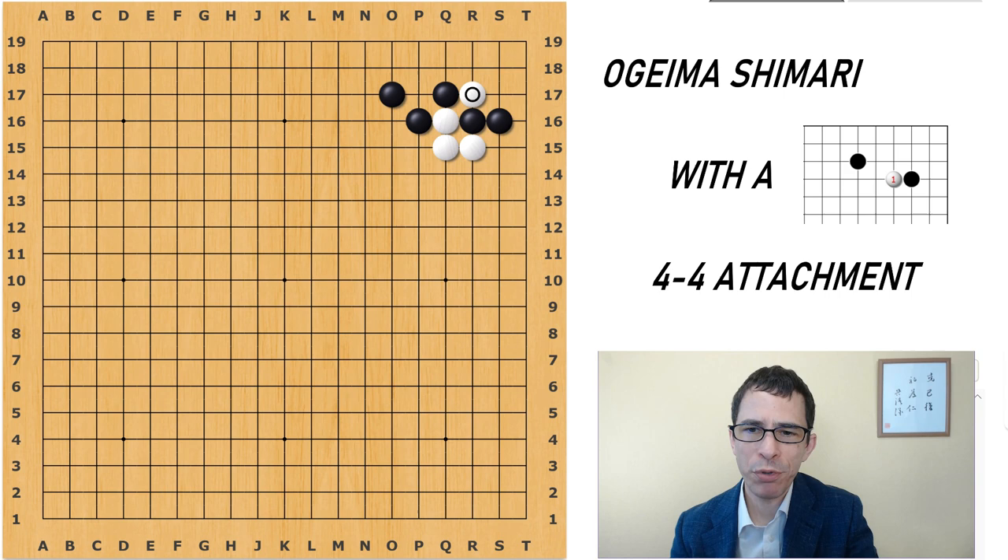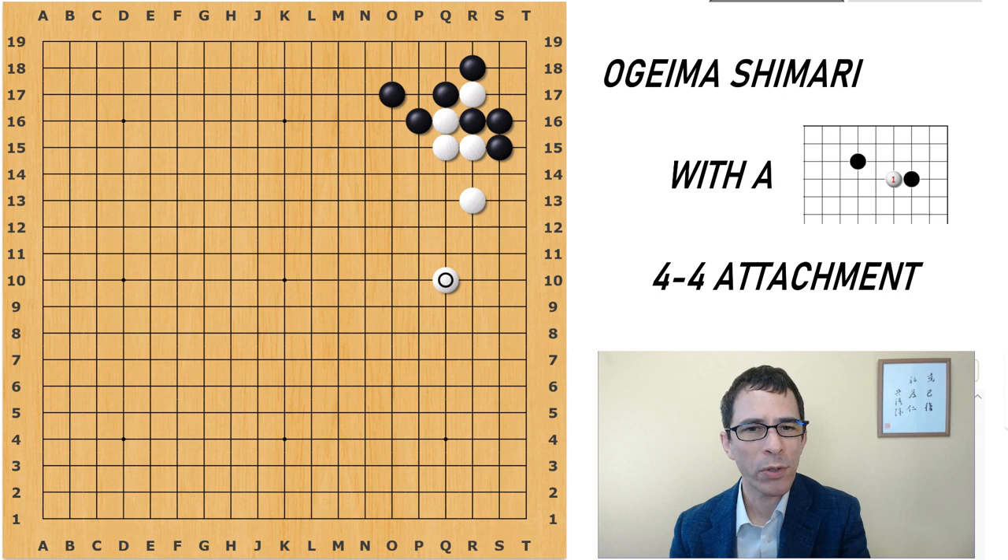Black has two directions from which to capture this stone: from this side or from this side. However, if Black captures from this side, that gives White a free forcing move here, so White would just get a very good position on the side. When Black is going to do that, it is natural to play this exchange first. This has become almost a joseki — a fixed sequence that is supposed to be about even for both sides.